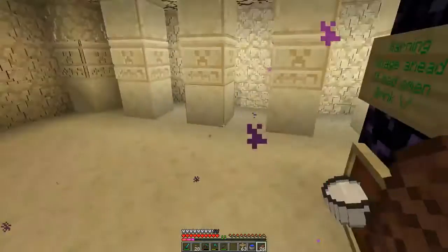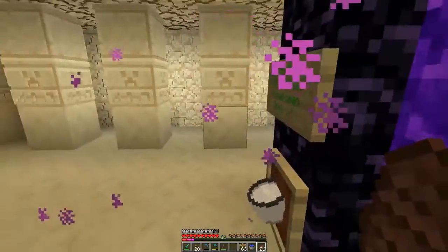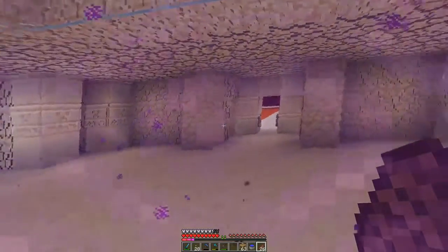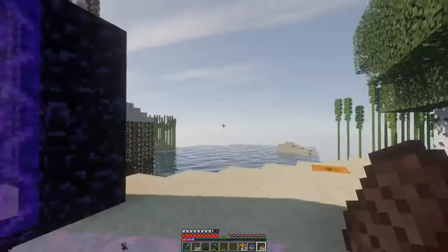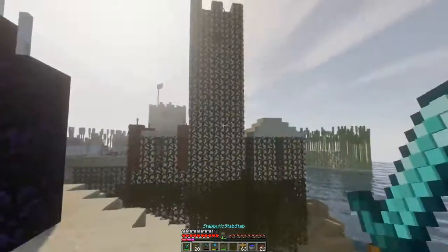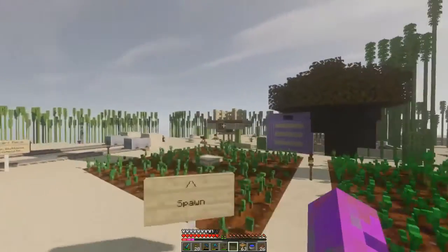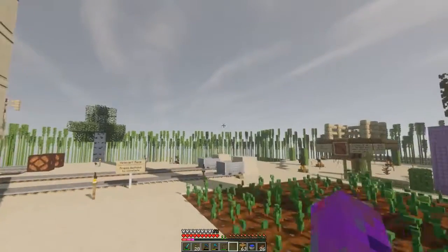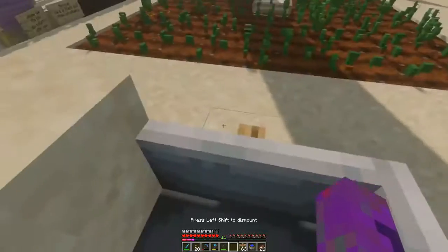Forest is a good man who thinks ahead — he goes, 'players might get here and not be able to get in, so let's leave them something.' As opposed to other people who are just like, 'no, don't come in.' Coming out here we've got a thing — not the direction back to spawn, even though that is pretty cool. Forest has set up a whole bunch of things here, like this little minecart race.